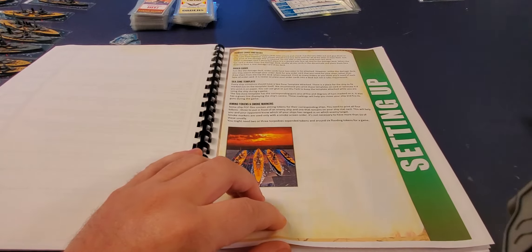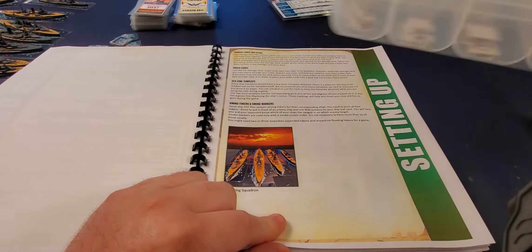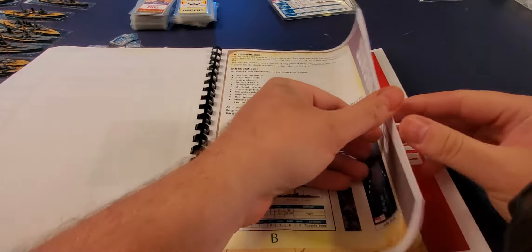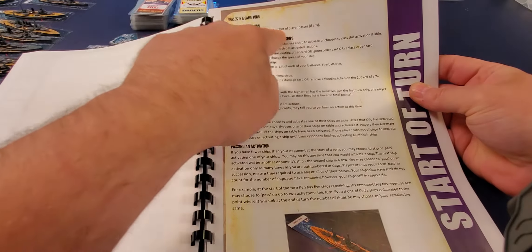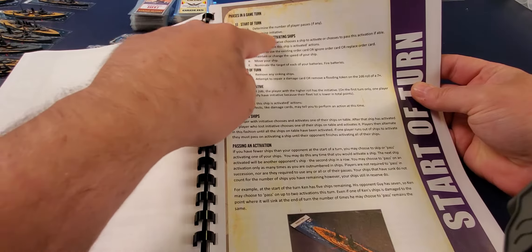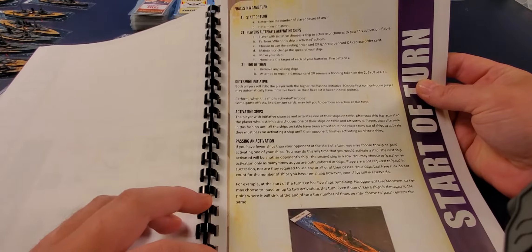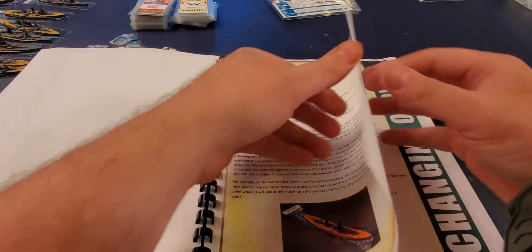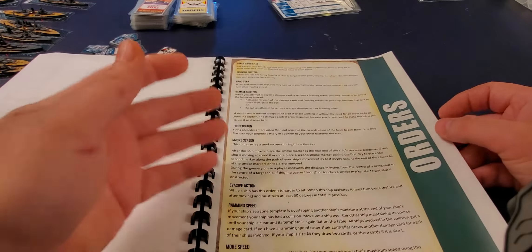Here's the Lusitania card, just laminated to show you. It comes with critical hit markers — any time you score a three on the target, the target takes one of these cards, flipped from the deck, and you might get something like 'steering damaged.' If you need a five to hit, fives trigger critical damage while sixes are regular hits.